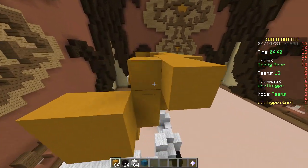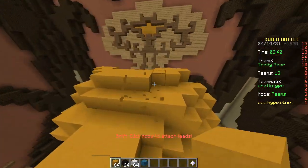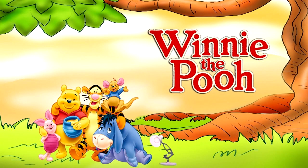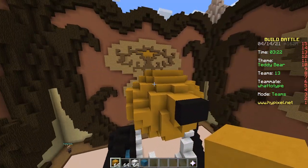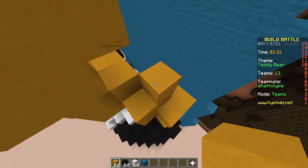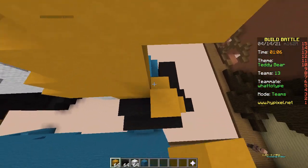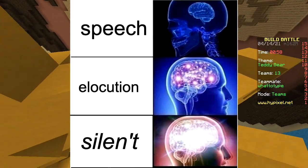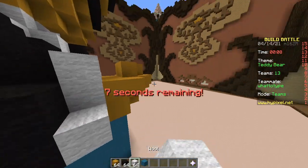Is Winnie the Pooh even a bear? Of course — no, he's a Pooh. It literally says it in the name: Winnie the Pooh, not Winnie the bear. Well, Mickey the mouse is Mickey the mouse — no, that's his last name. Bob the Builder — is he a builder or just a man? He's a builder. Most memes are just recycled, same format, different show. The guy tapping his forehead, the big brain meme, the 200 IQ meme — they're all the same. Just like all these build battles.